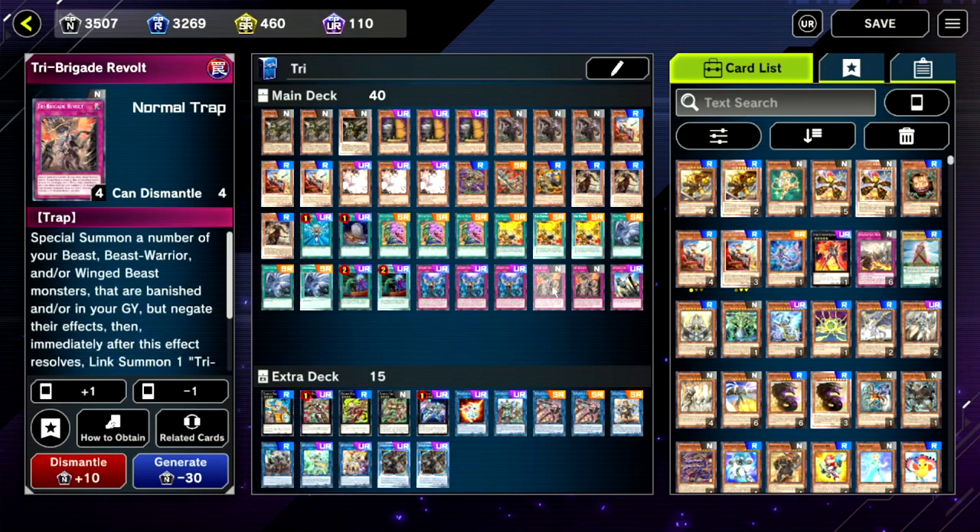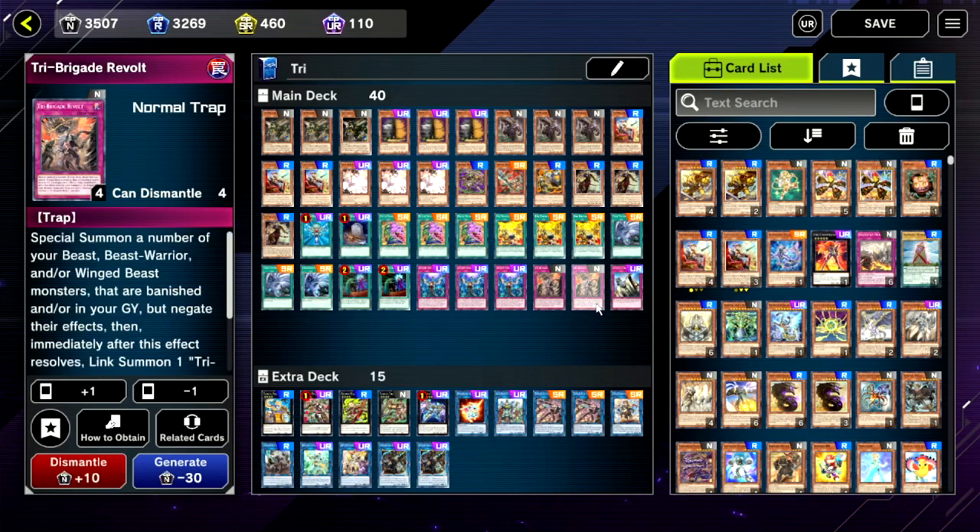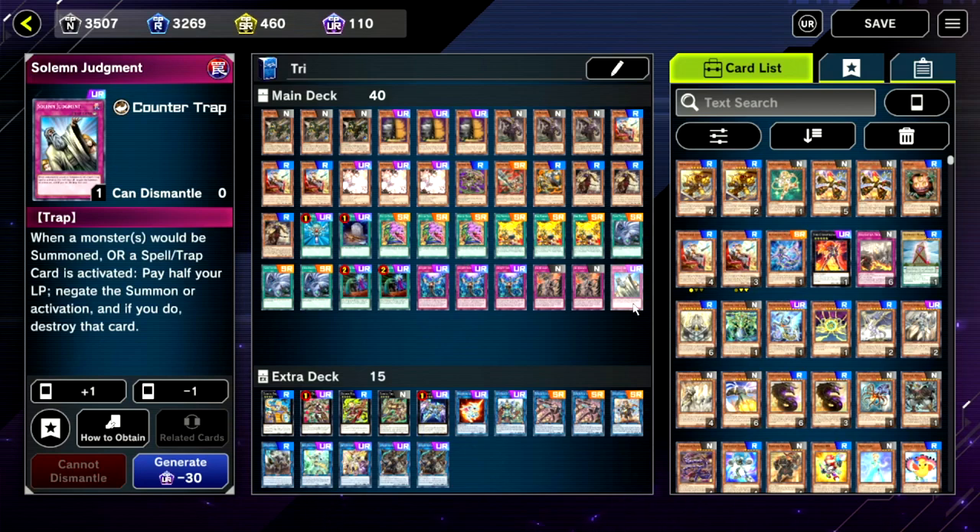Double copies of Tri-Brigade Revolt — this could possibly be a third copy if you wanted. In the TCG I always found I wanted to see as many traps as possible: things like Solemn Strike, Solemn Judgment — of which we're including one copy — and Revolt, which is probably the most powerful card in the deck. Being able to open it or search it is great. The single Solemn Judgment — I just don't have more copies, but it does the job and could be a third Revolt or something else.